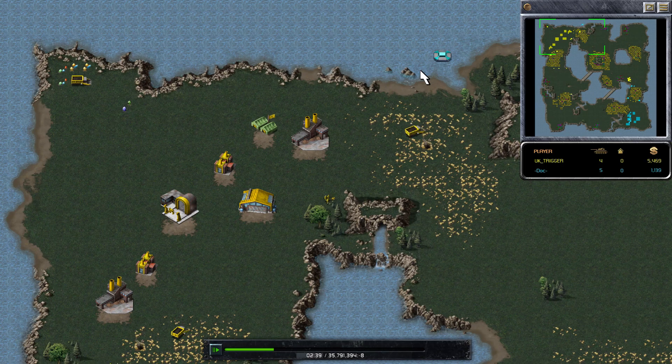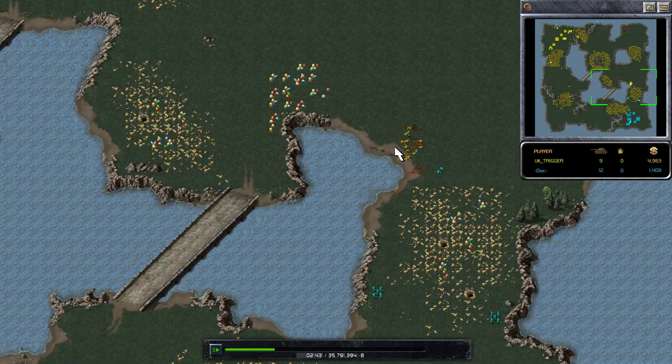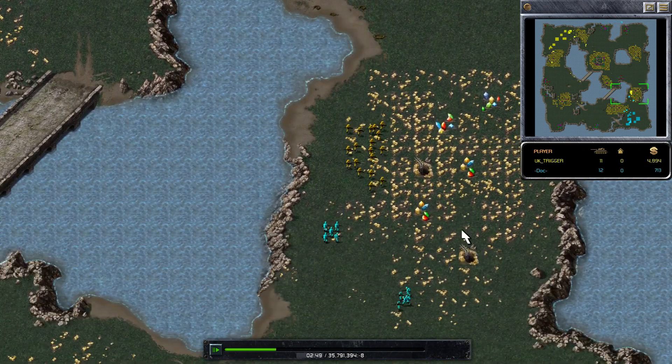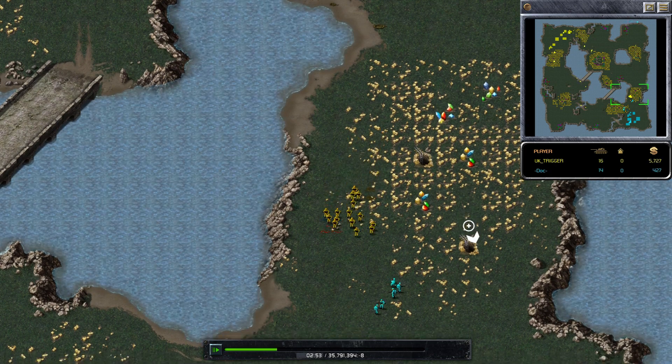The hovercraft is just going to go around — there is nothing in it, so it has to go all the way around. Over here: slaughter. Minigunners and a couple of grenadiers for Doc, by UK Trigger, who has a good force of minigunners.